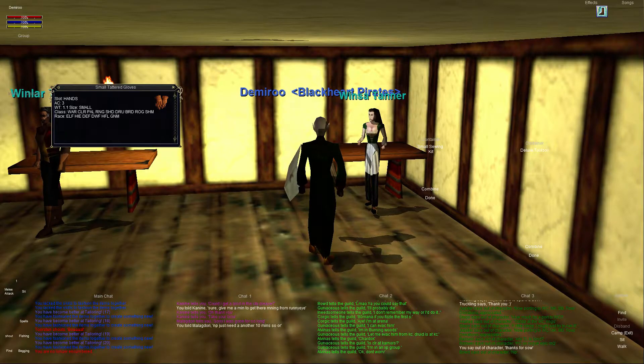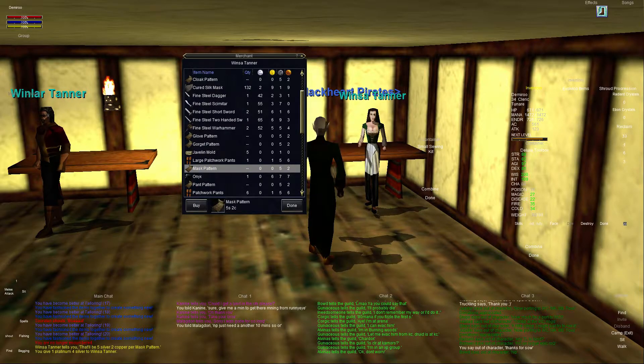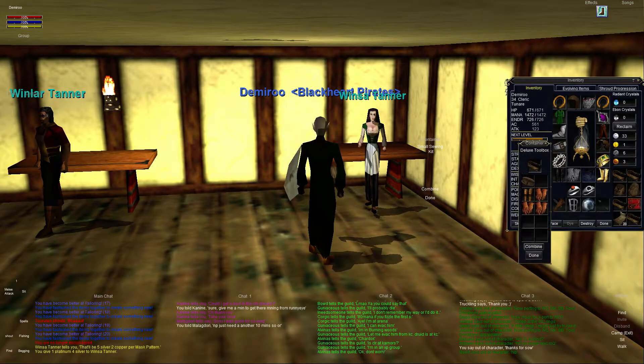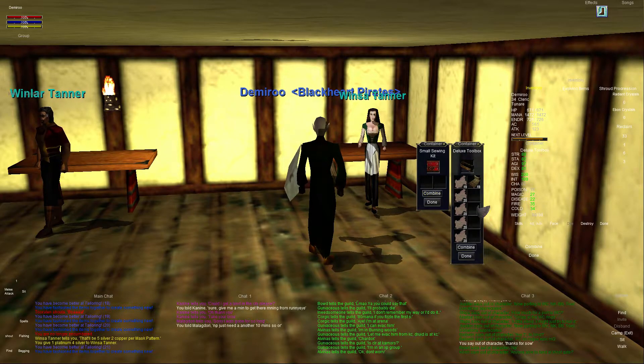We're going to go from level 15 all the way to level 36, so let's get some raw silk mask going. Here's the mask pattern — I'll buy 20 of them. They're pretty cheap, five silver two copper each, costing one platinum four silver for the whole stack. It costs a little money but you'll make more in the end by selling the items. We have our silk swatches ready, so let's open up the sewing kit.